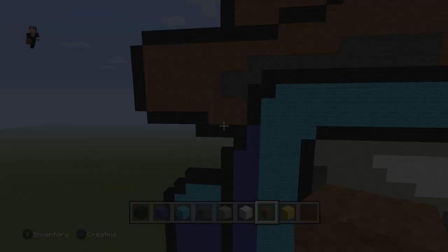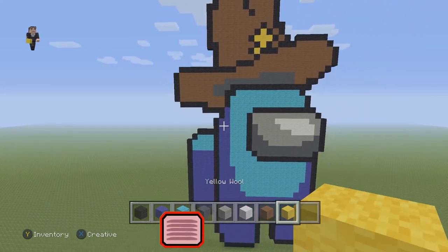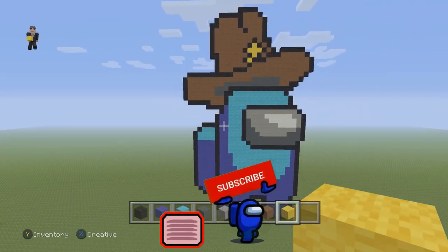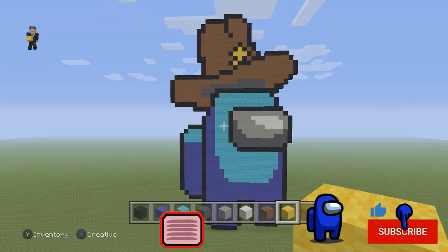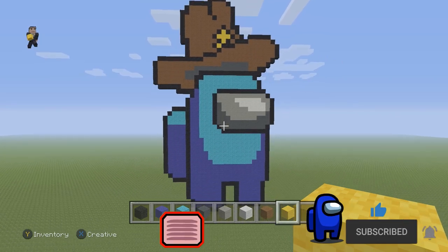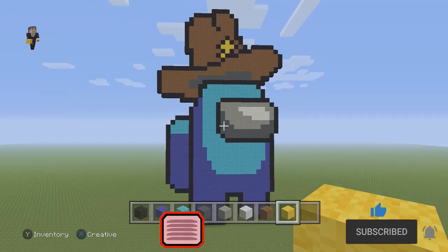And there we go — that's what our large Among Us with a cowboy hat should look like. If you guys enjoyed this video, please make sure to hit that like button down below, subscribe if you haven't, and go ahead and click that notification bell so you can be notified when we post a new video. Thank you so much for watching — I cannot wait to see you real soon in the next video.